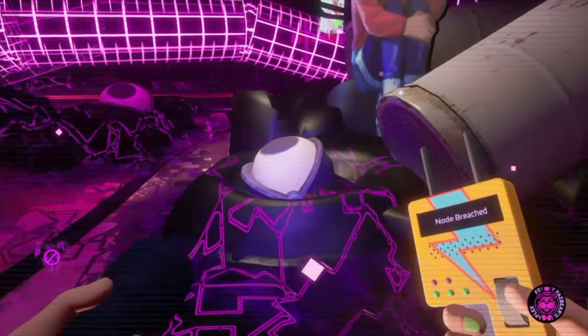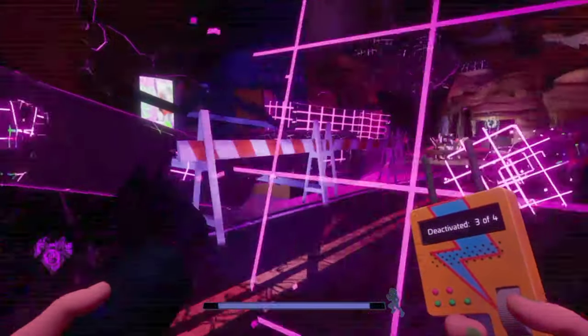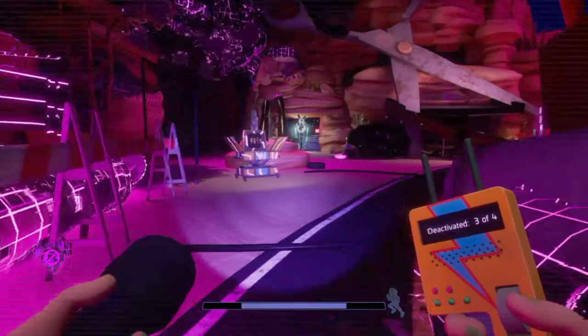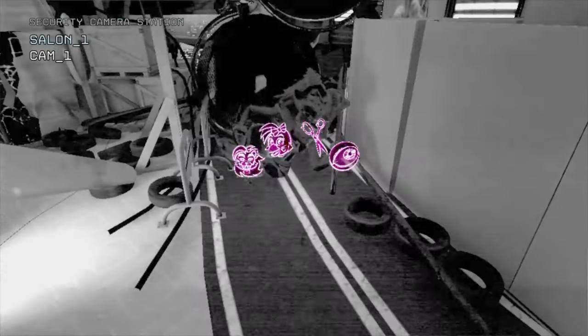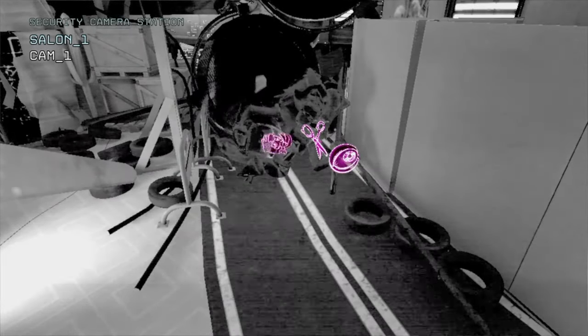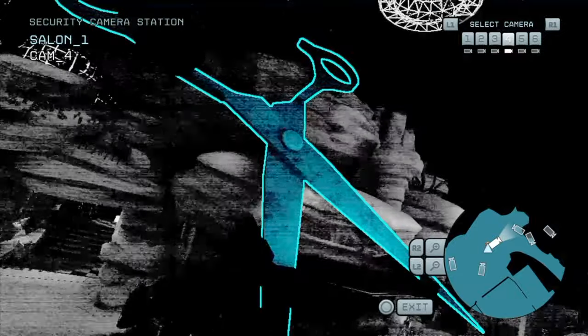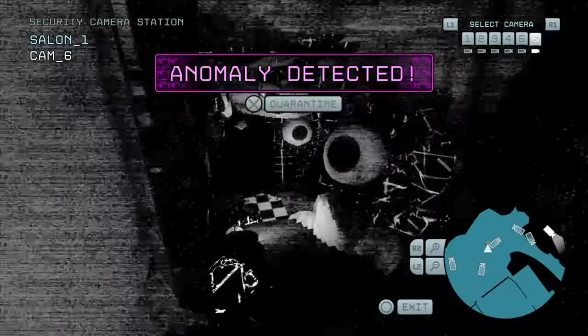Our mask is stuck again, so we're going to go past this cutout here, turn right, and head over to this next camera station. Select camera 5 to find Roxy, camera 3 to find Chica, camera 4 for the pair of scissors, and camera 6 for the eyeball.